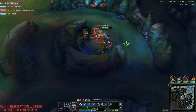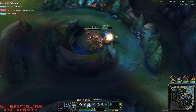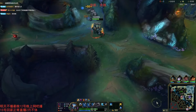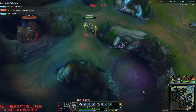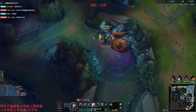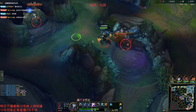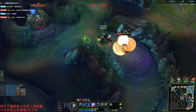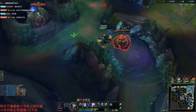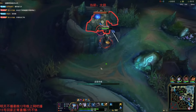For his runes he has Dark Harvest, Sudden Impact, Eyeball Collection, Relentless Hunter - this is pretty much my favorite setup. I don't really like Treasure Hunter because I don't think the extra gold is necessary, because if you do run Magical Footwear as secondary you are pretty much guaranteed a Dirk recall after your full clear. He has free boots secondary, which is pretty much the standard - it's always been one of the best runes the last few years. Having free boots saves you about 300 gold.